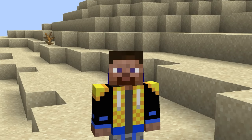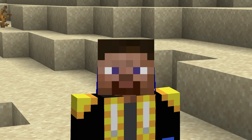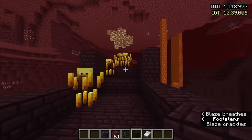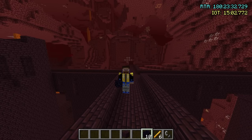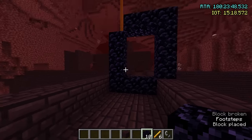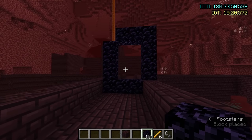This is part three of my speedrunning tutorial. I'd recommend watching the other two, but if you haven't, we left off in the nether with our blaze rods, pearls, and ten obsidians. So let's talk about how to leave the nether properly. You would think you would just build a portal, but when we leave the nether, we want to exit as close to the stronghold as possible.